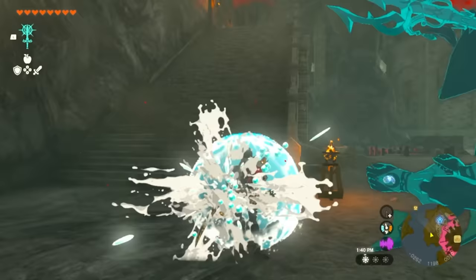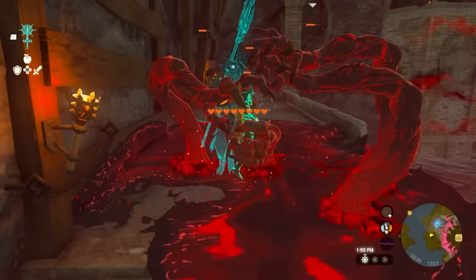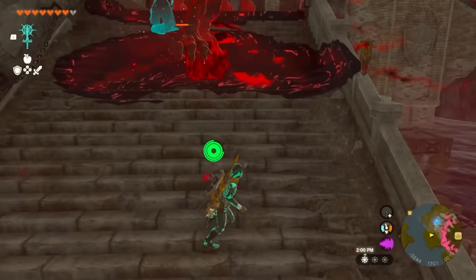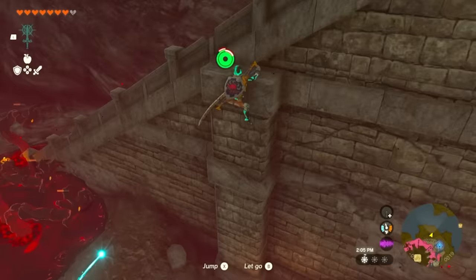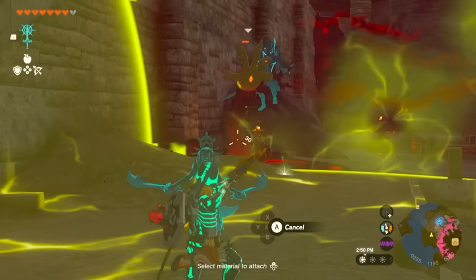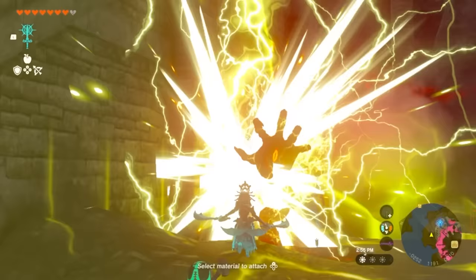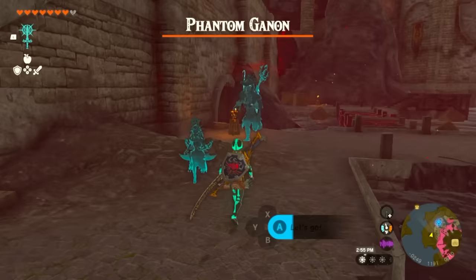A really cool wombo combo with Sidon and Riju is taking out gloom hands. Sidon's water attack does a solid amount — about 30 to 40% damage on each one. Then combo that with Riju: use Sidon for the initial attack, then get two AOE effect hits with Riju on the gloom hands by shooting the wall to get the AOE. The gloom hands just go down like that. Then Phantom Ganon shows up, but that's about comboing these two to take out gloom hands.